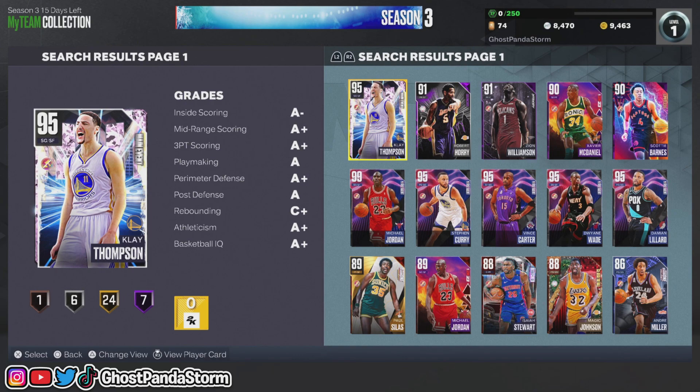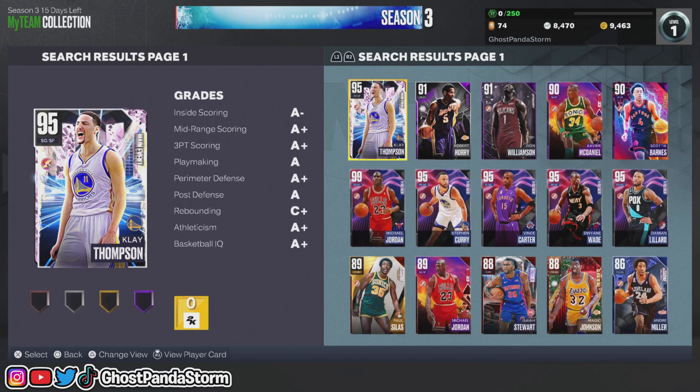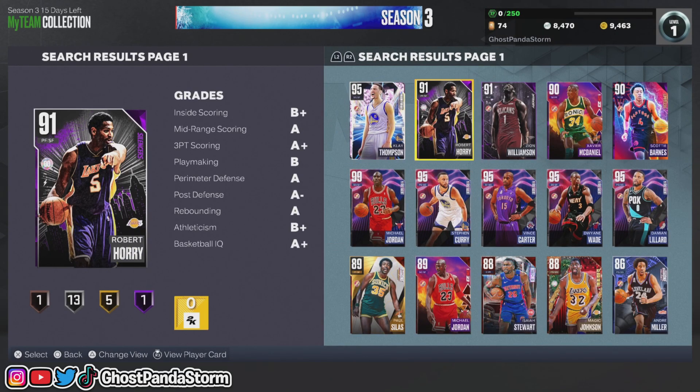The big thing to keep in mind here is that you cannot sell reward-based player cards. So whether you've unlocked cards through locker codes or through My Career, things like that, you cannot sell those cards. The only thing you can do with those cards is apply shoes and apply badges. The only cards that you can sell are the ones that you've earned through opening packs from the pack market.